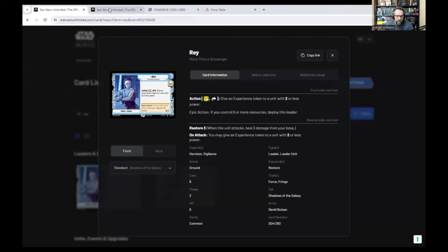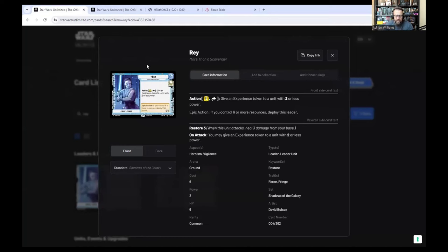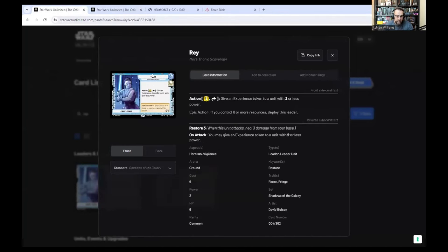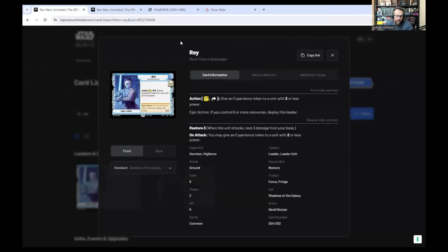Rey and Luke are very similar units - they're both Force units and Vigilance, but Rey is Fringe where Luke is Rebel. They've both got an exhaust action and spend a resource, but Luke has to spend it on a heroism unit that's played out that phase, which can't always take place, where Rey's lets you give an experience token to a unit with two power or less. So that's power, not cost. There are quite a lot of units in this deck that can come out later in the game and take advantage of her power.